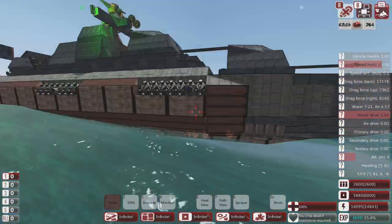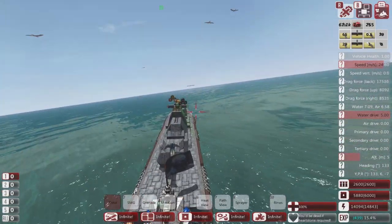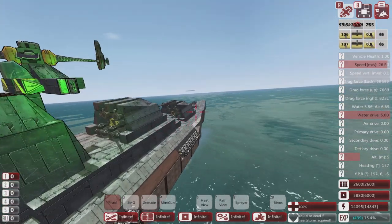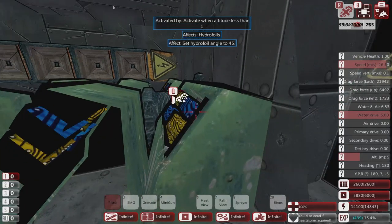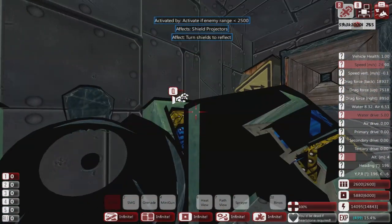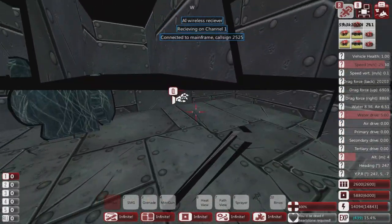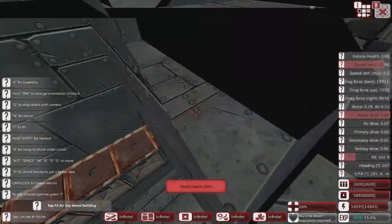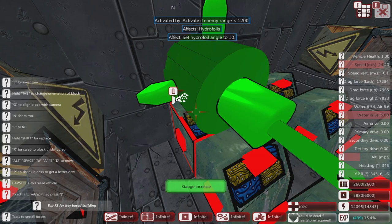This is in travel mode so it's quite quick. It's got hydrofoils on the bottom near the center which, when an enemy is far away, lifts it up slightly to get a bit more speed out of the vessel so it can get to where it needs quickly. When the enemy gets close it settles down again. In the control blocks: one block makes the hydrofoils go up to 45 degrees by default, and another sets them to just 10 degrees when the enemy is less than 1200 meters.